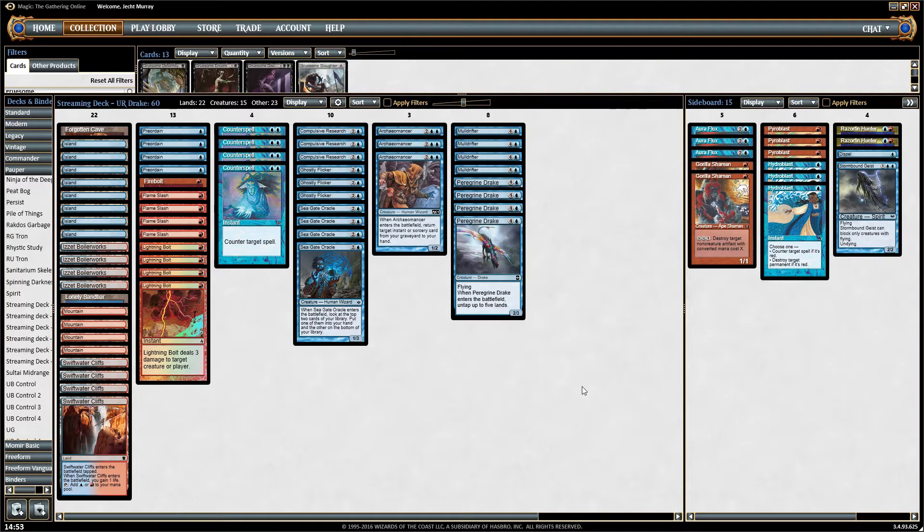This is a relatively normal list of Blue-Red Drake. There is a separate version which runs Moment's Peace and not all these burn spells, but I like this version quite a lot. Let's have a look over some of the choices.